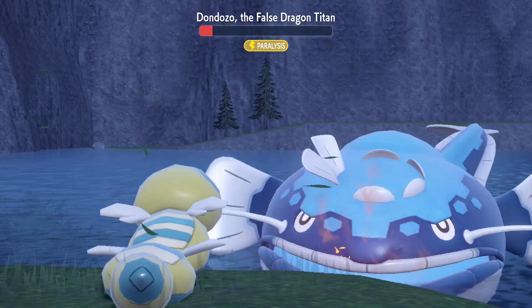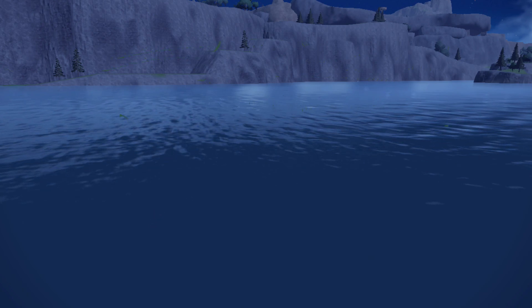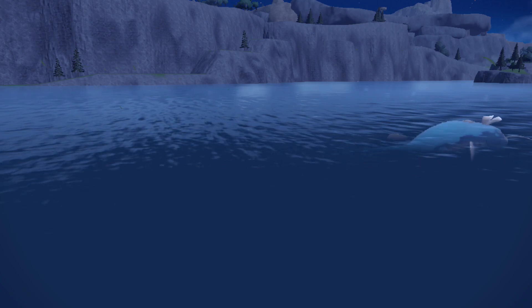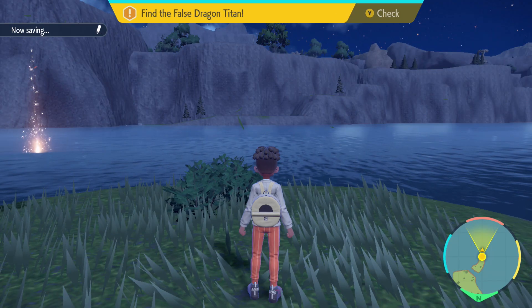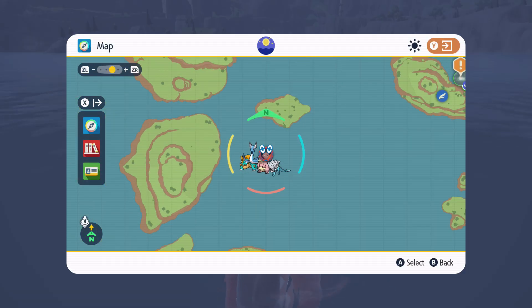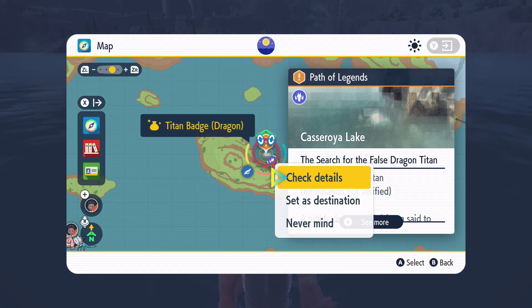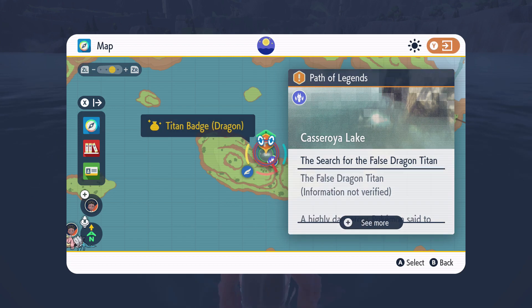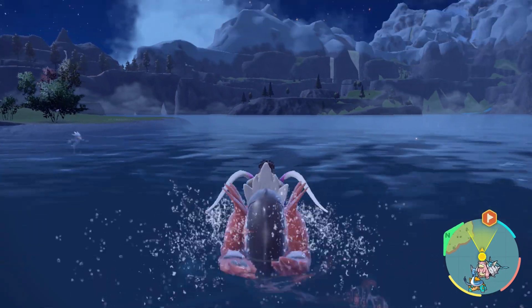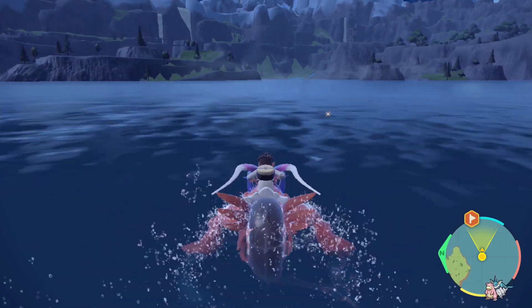Once you eventually manage to win and bring it down to its breaking point, it will slither away just like other Titans do. You'll need to follow it to its second area to continue the mission. Luckily, the minimap does update for you, so all you need to do is leave a marker and head over to that part of the lake.